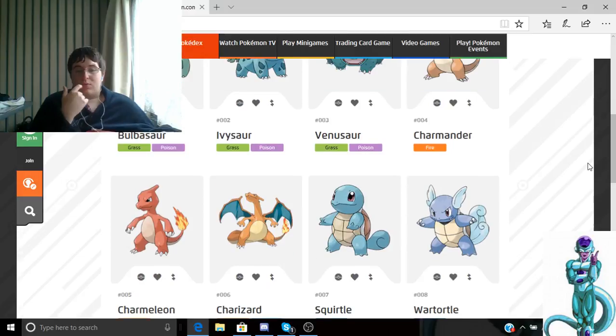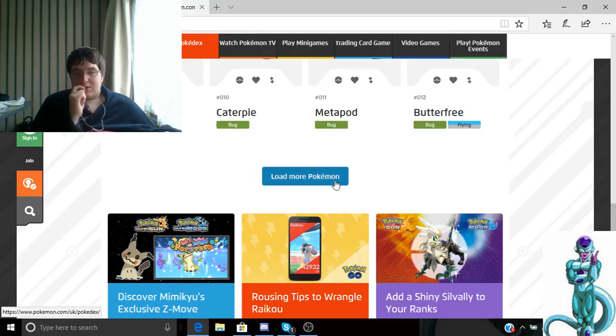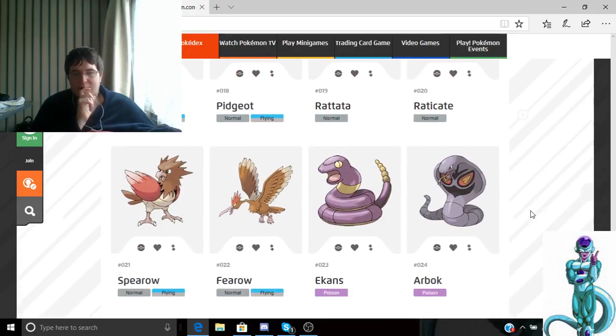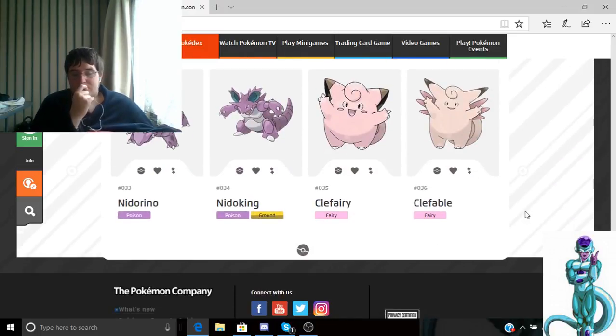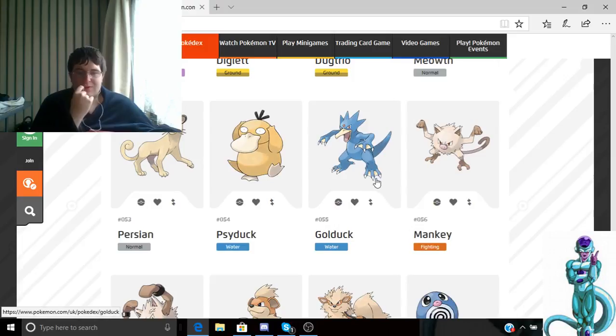So we have the Bulbasaur line, the Caterpie line, and more. Beedrill is okay but has speed though is very weak to Fire type attacks. Pidgeotto is okay. Pikachu is all right. Psyduck is not that bad — you can use him, as he has Psychic/Water typing, though I think they've changed it now to just Water.